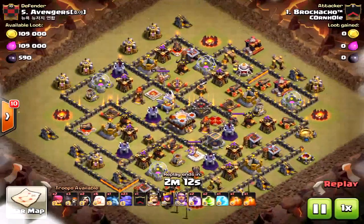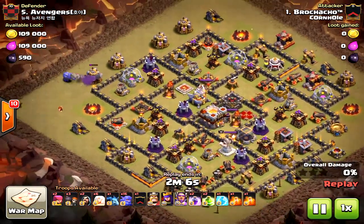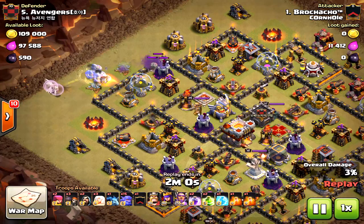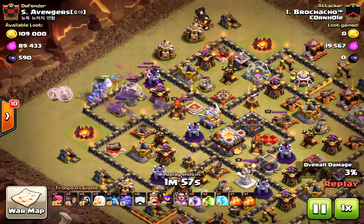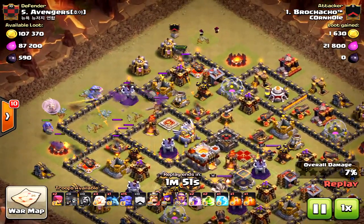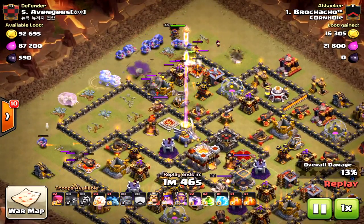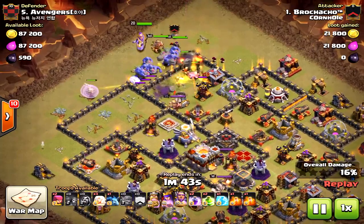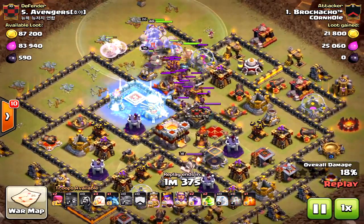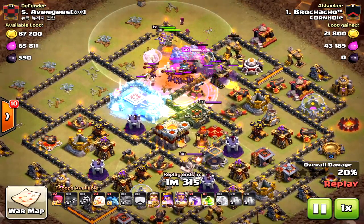There are a lot of different Town Hall 11 base designs. This is nothing new — I'm bringing it because it's fun to watch three-star attacks. On this one, he brought like seven or eight bowlers with healers, which is not the usual way, but it worked out. You can tell it's perfectly funneled right toward that inferno tower. But again, have the jump spell down already — the minuscule second that the king or bowlers hesitate makes or breaks attacks.